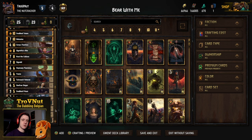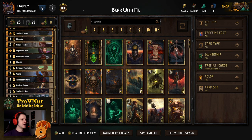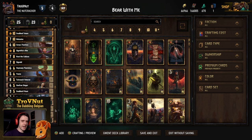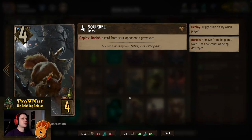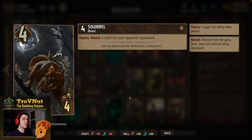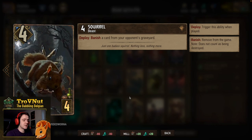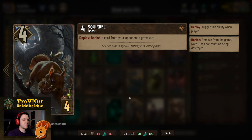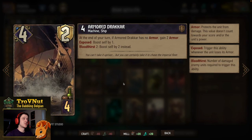As always, we're going to be going through each and every single card of this deck one by one. If you're not interested in that, you can skip right to the example matches using the timeline down below. So without further ado, let's check out these cards. First up we have Squirrel — Squirrel allows you to banish a card from your opponent's graveyard. Definitely a tech card: four power, four provisions, but it's very handy to take care of some annoying echo cards or cards that stick in the graveyard.